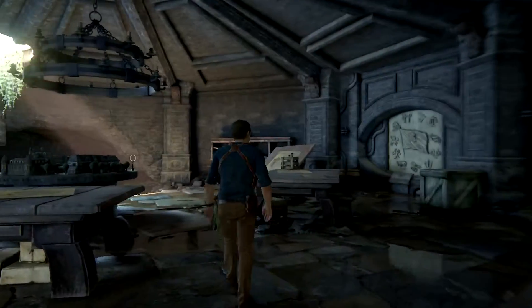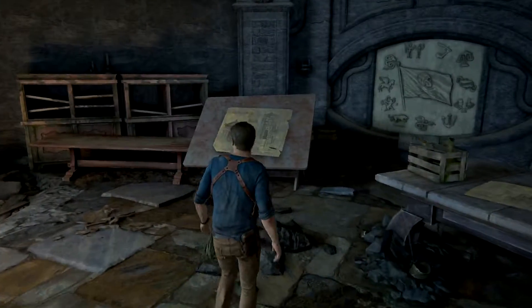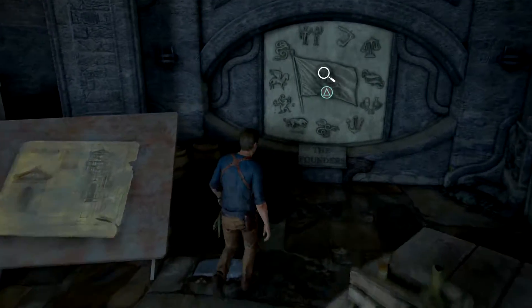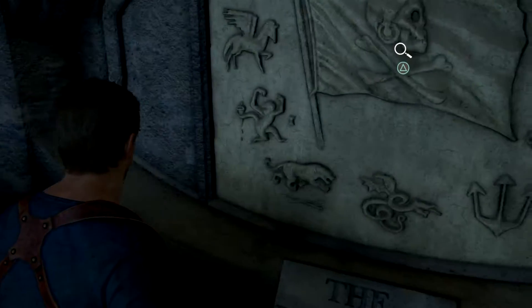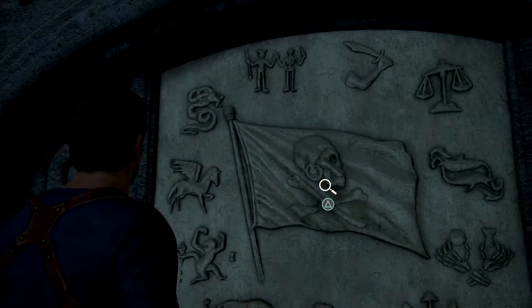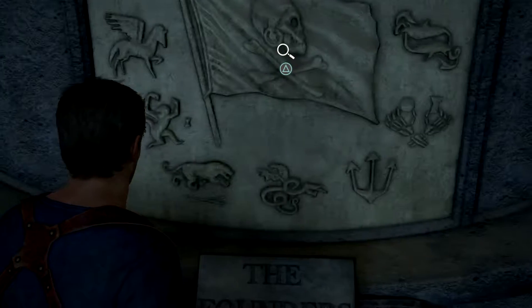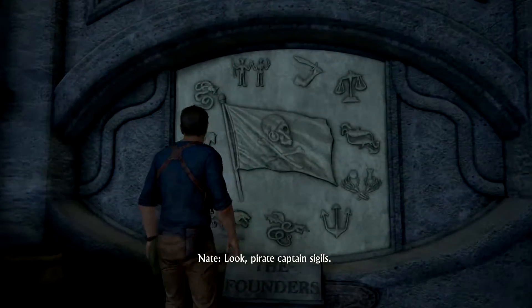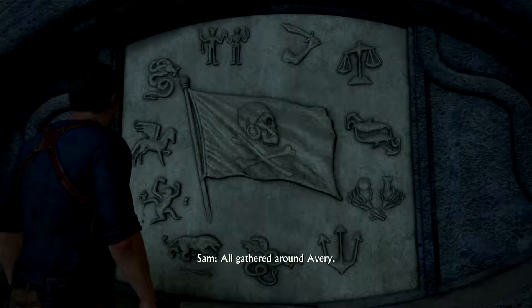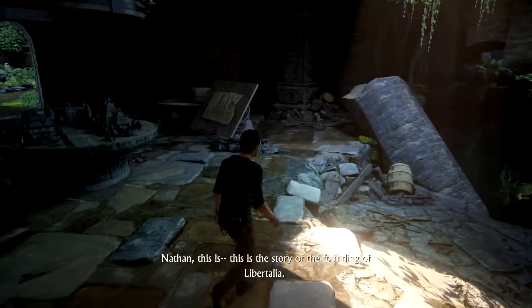That totally reminds me of Assassin's Creed 4. All right let's look at the final one here — the founders. That's cool. If you remember back when we were in that tomb with Sully, we were trying to solve all of the little rotating puzzles that had all these pirate sigils. So that's kind of cool to see them all back here again — pirate captain sigils all gathered around Avery. Nathan, this is the story of the founding of Libertalia.